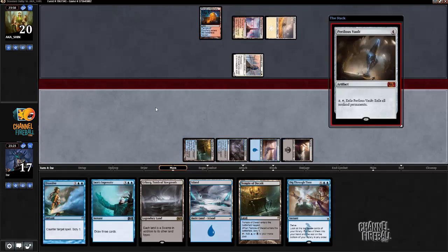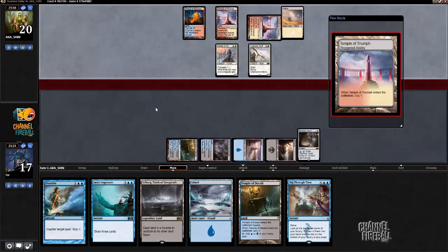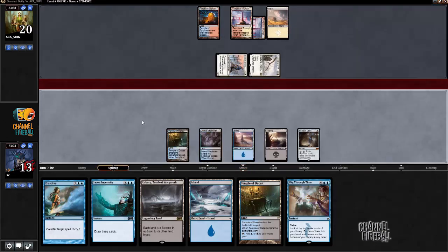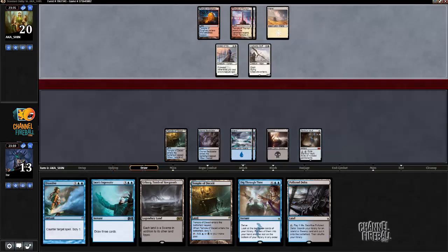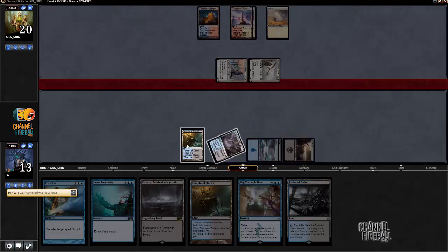What can my opponent do — play Hush one Griff into my Perilous Vault? Interesting. I'm gonna hit down to 13 here unless my opponent has a spell. The question is: do I blow up Perilous Vault next turn or do something else? I'm gonna keep playing lands that aren't fetch lands. I think I might blow up Perilous Vault on 13 — I really don't want to get burned out. My opponent didn't play any other threats earlier when they could have. Looks like they missed a land drop. All right, I'm just blowing up Perilous Vault here.